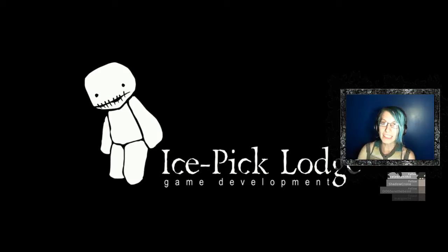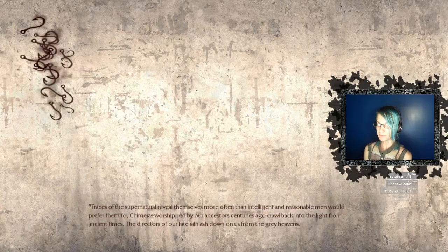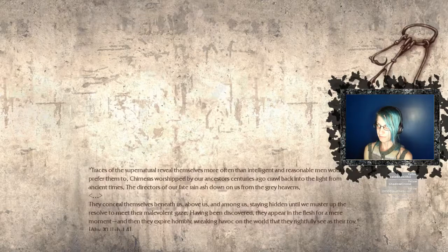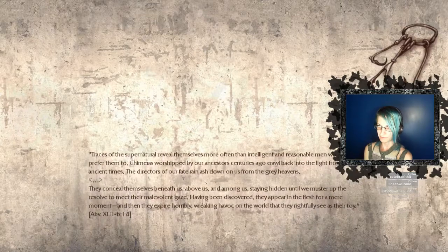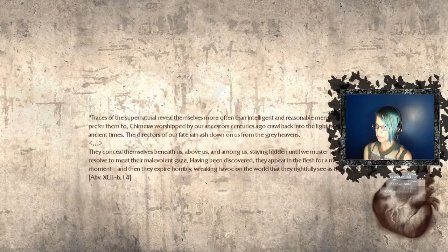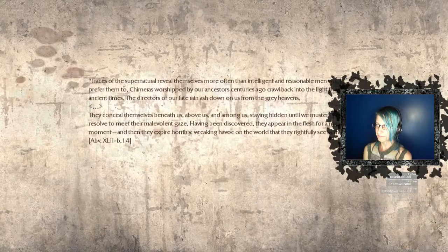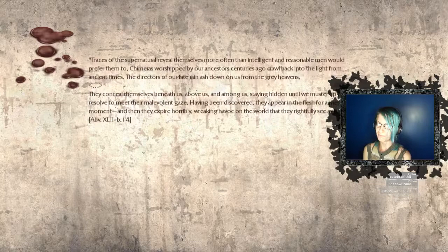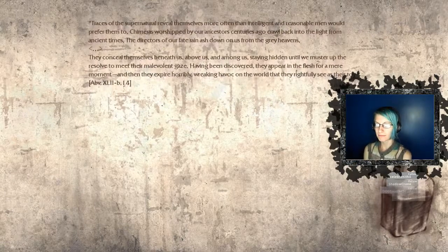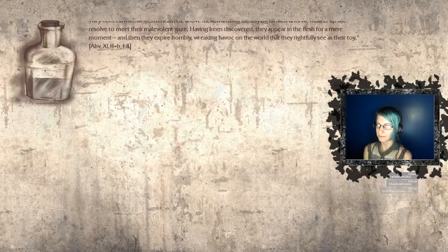Traces of the supernatural reveal themselves more often than intelligent and reasonable men would prefer. Chimeras worshipped by our ancestors centuries ago crawl back into the light. From ancient times, the directors of our fate rain ash down on us from the grey heavens. They conceal themselves beneath us, above us, and among us — staying hidden until we muster up the resolve to meet their malevolent gaze. Having been discovered, they appear in the flesh for a mere moment, then expire horribly, wreaking havoc on the world that they rightfully see as their toy.